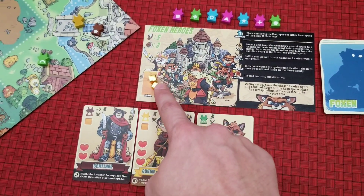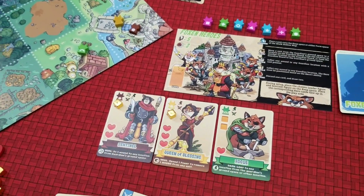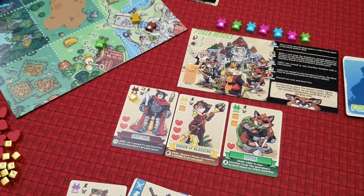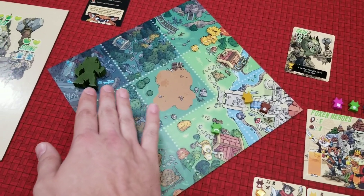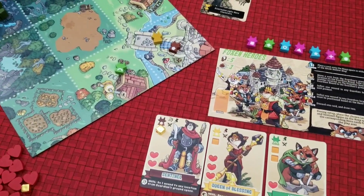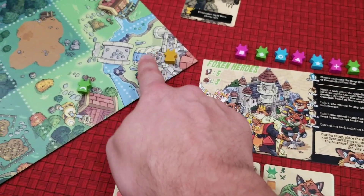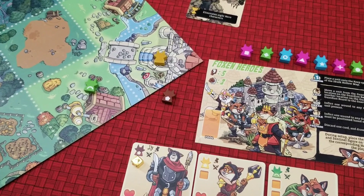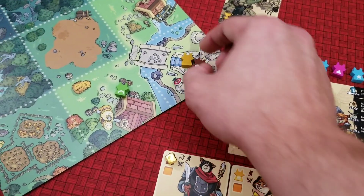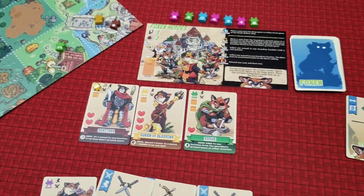At the end of our turn we get to distribute these power cubes out to any of our units we wanted to. These power cubes are free actions — outside of our normal three actions we can discard a power cube from a unit to activate it. That is really important when you're trying to take down the guardian, because the guardian player is very strong. One thing to note is a term called banding: when you have a unit in with your leader that is called banding, and essentially the leader is going to be invisible. Unless they defeat the unit occupying that space, they will not be able to deal any damage to the leader. However, if they were to get rid of that unit they could then deal damage to the leader — that's really important for the guardian player to try to separate any units from their leader.